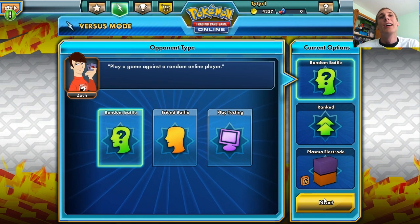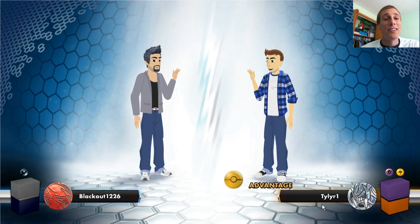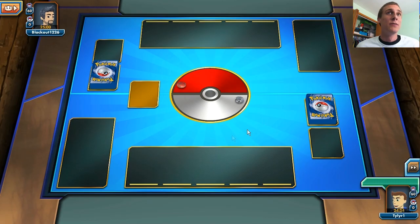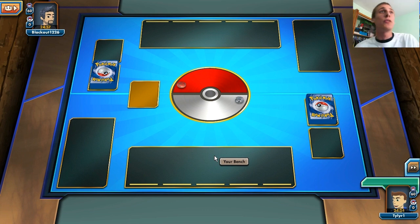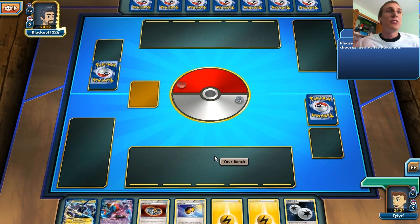Hopefully it's not that guy again because I don't want to play that deck ever again — that deck is a jerk. Looks like we're going up against a Darkness deck, and I don't know what that means, so we will see. He gets to choose who goes first — hopefully it's me, because I can't even attack first anyway. Actually I can, because I started with Thundurus. I'm happy that he let me go first.